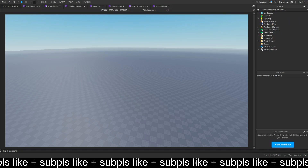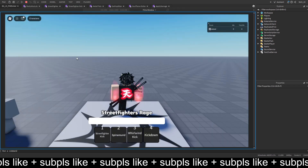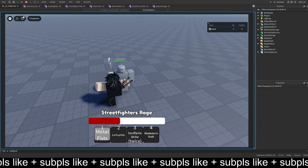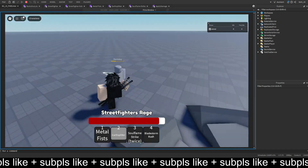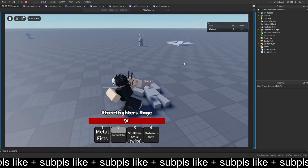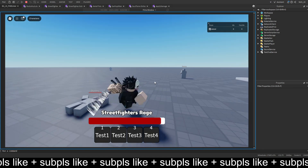Hello guys and welcome back to the 16th part of how to make a battlegrounds game. In today's part we will actually make the kill counts work. Right now it just does nothing — when I switch my character over to the sword master, nothing is counting. When I kill a dummy, the kills won't count, but we'll make the kills count, and that's pretty much it for today.